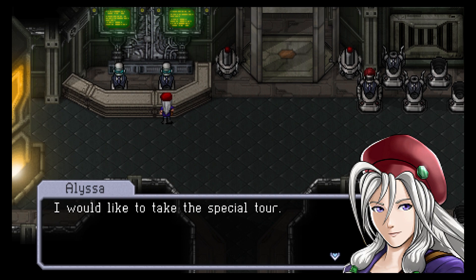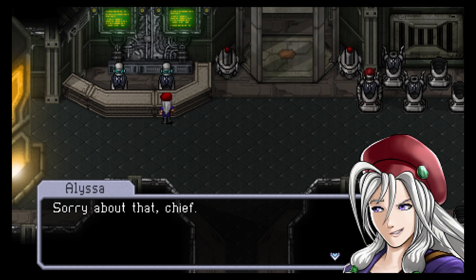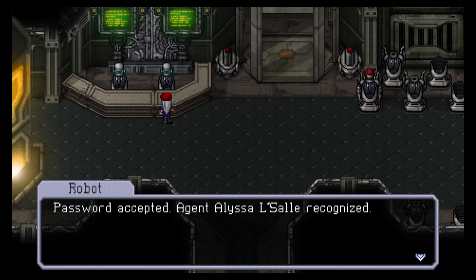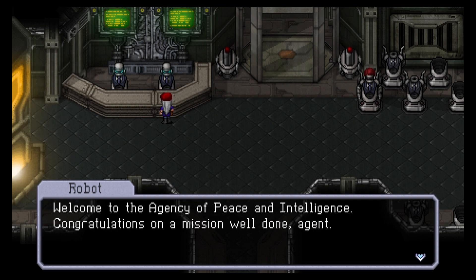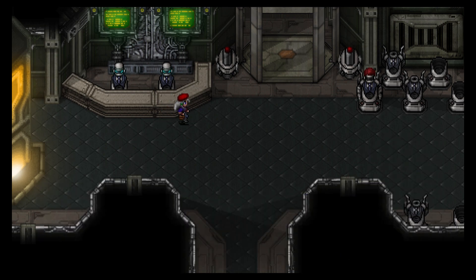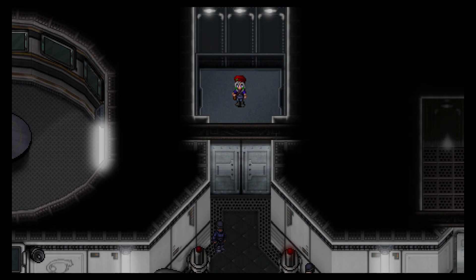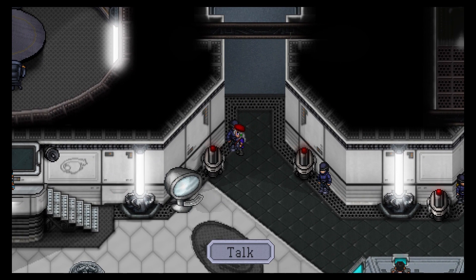I would like to take the special tour. My joints are aching something fierce — sorry about that, chief. Password accepted — Agent Elissa LaSalle recognized. Welcome to the Agency of Peace and Intelligence. I've got to use my proper robot voice! Congratulations on a mission well done, agent. Just doing what needs to be done — I'm going to head on in.